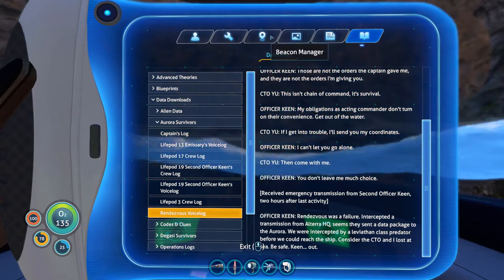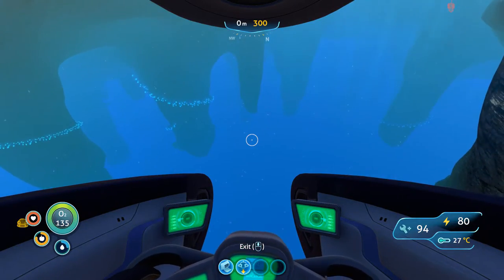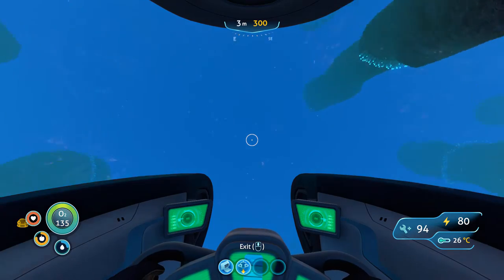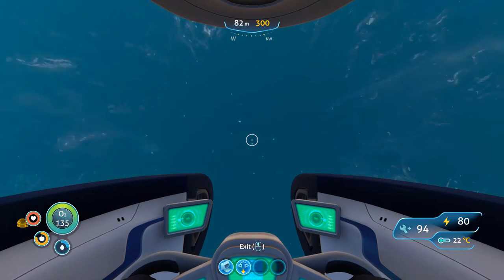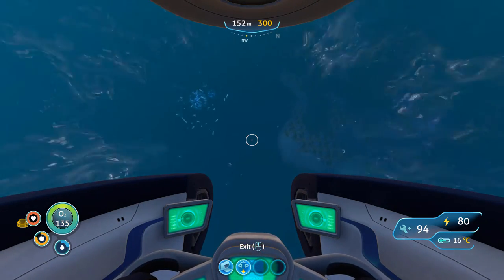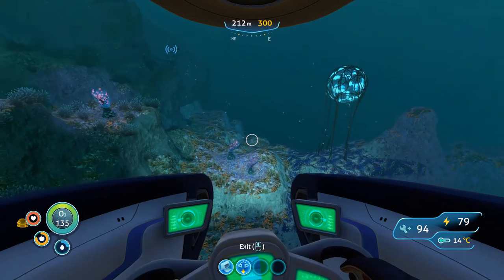Oh no - there's some big stuff down there trying to kill us. All right, keep calm, just like the poster says. Let's go down and see what's down here. We can only go 300 meters. Was whatever it was down here that ate them? I see a structure. Do you hear that clanking pan sound? I always wonder what that is - maybe it's a sign that there's a wreck or something.